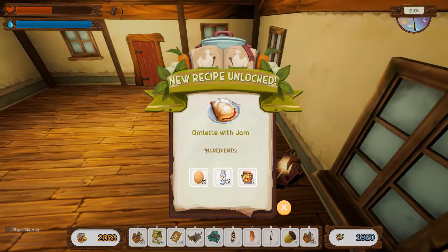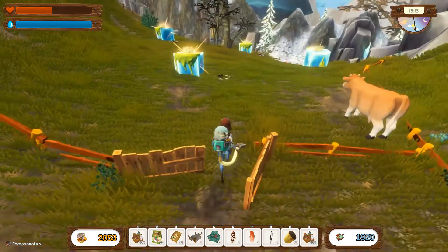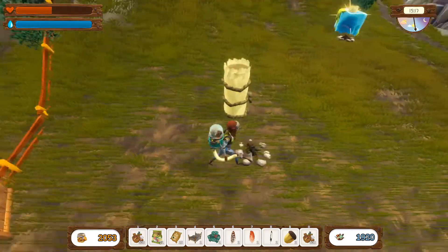How many wood do we have? Five — that's not much, but we can take two of them. New recipe unlocked: omelette with jam! Hooray — cool! Then we got two more here.